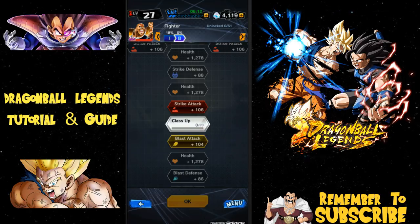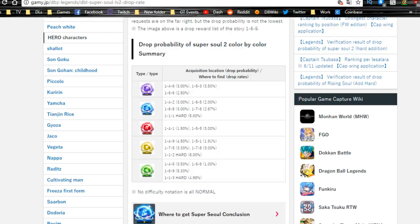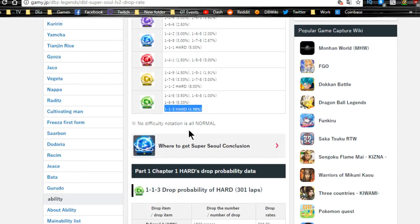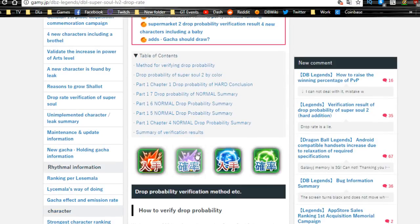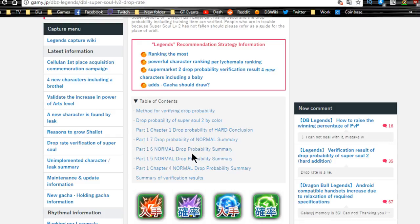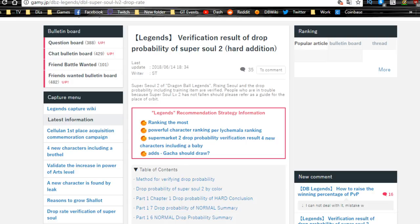I want to shout out to the Reddit and to gamely.jp — let me jump to my Chrome session. This is gamely.jp, which I found from the Dragon Ball Legends subreddit. This is where you have the best drop rate info for super soul twos. Right now the highest level stages are best: 111 on hard has a 5% drop rate for the blue agility ones, 112 on hard has 8%, and 113 on hard has almost 5%. There are also different drop rates for different pieces. It's all in Japanese so you'll need Google Translate, but you can find that info there.